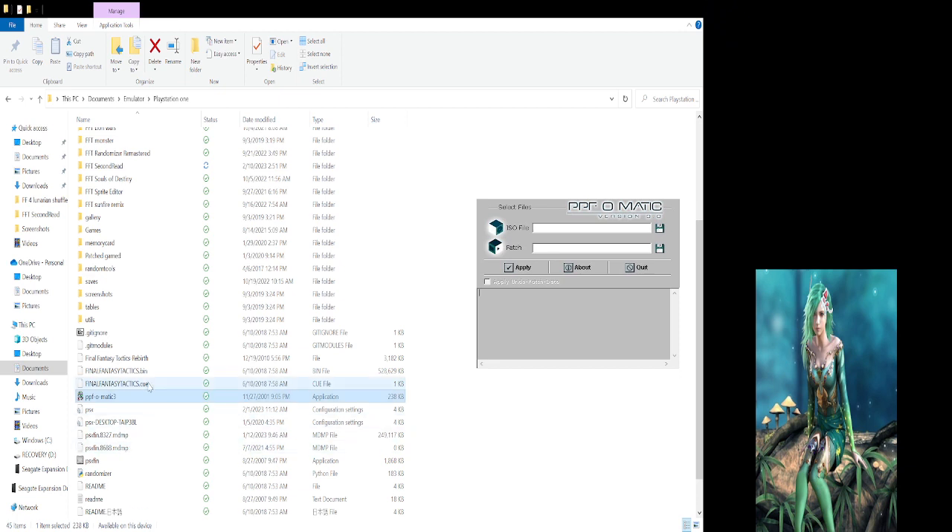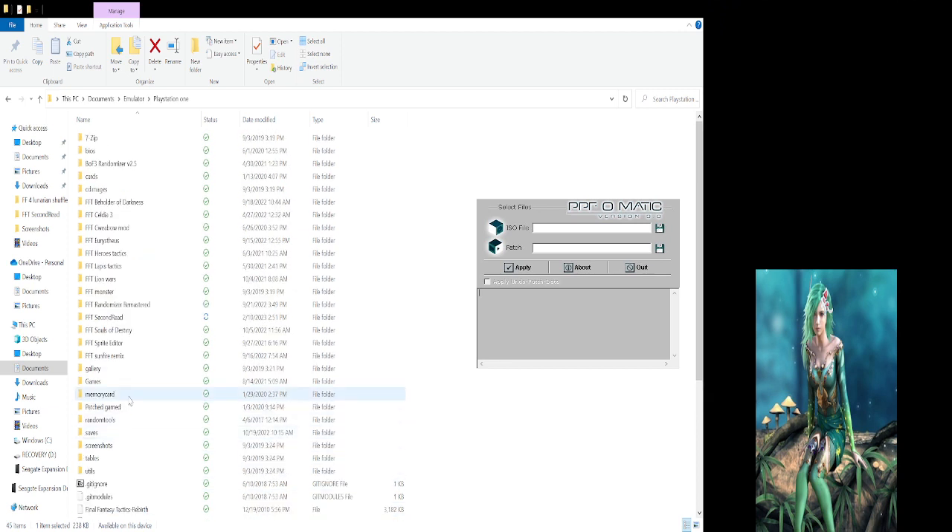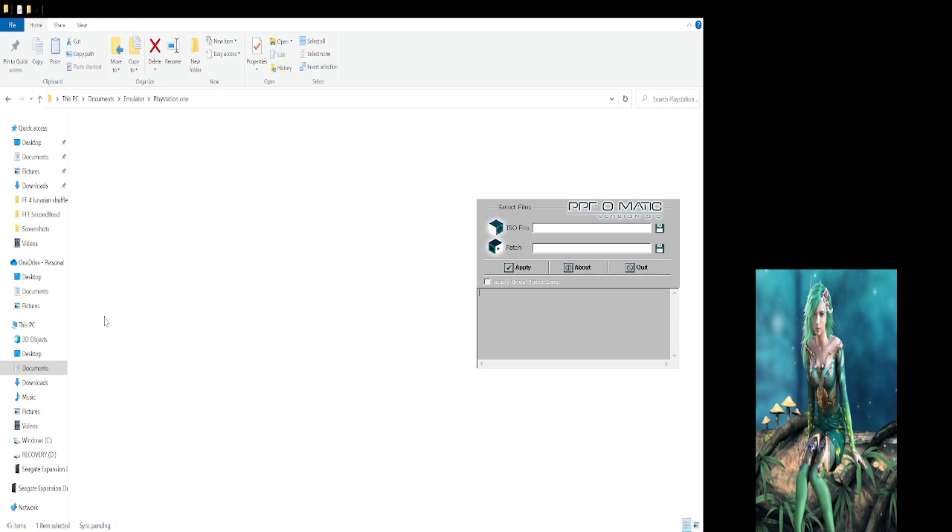So you're going to need a clean ISO, which I have — my Final Fantasy Tactics bin. Your bin file is the ISO. You'll have your folder with your ISO here, and then your PPF, which is your mod.